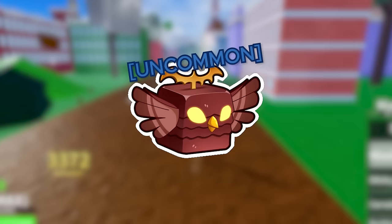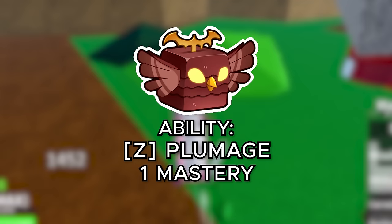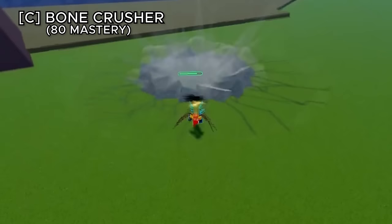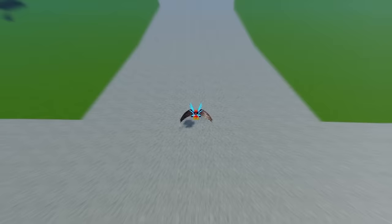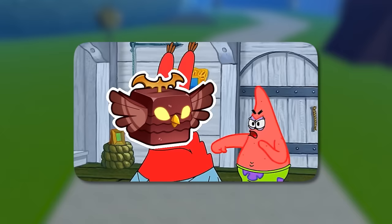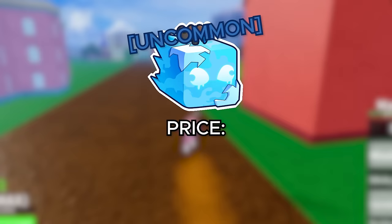The falcon fruit is another uncommon fruit costing 300,000 belly or 650 robux. The first ability, plumage, just grows your wings — a very useless ability. Wind burst shoots a wind projectile with your wings. Bone crusher grabs the enemy and slams them into the floor, similar to a superhuman fighting style move. Soaring kalon dashes you forward dealing damage to anything in the way. The flight ability lets you flap your wings and fly. Overall this is probably the worst beast fruit in the game.